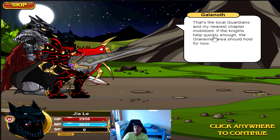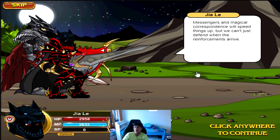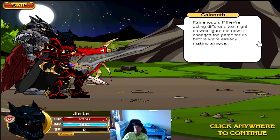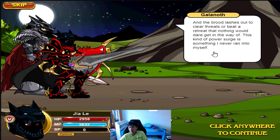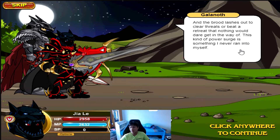Local guardians and nearby chapters have mobilized. The Granamore area should hold for now with messengers and magical correspondents speeding things up, but they can't just defend — they need to start pushing back as soon as reinforcements arrive, or leaks will go right into vulnerable areas. They'll chase them back like always, but first they should figure out what just happened. If the dragons are acting different, they need to understand how it changes things before making a move.